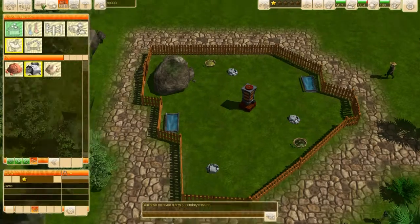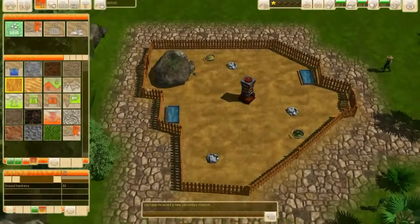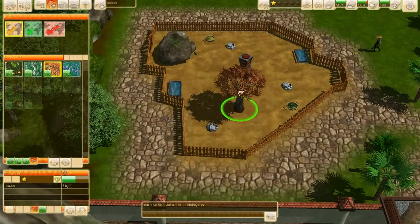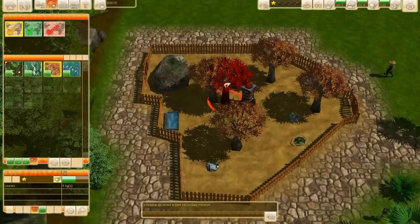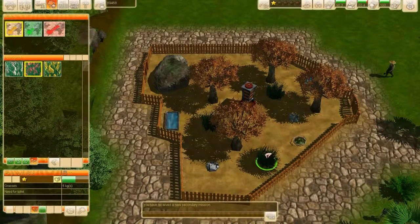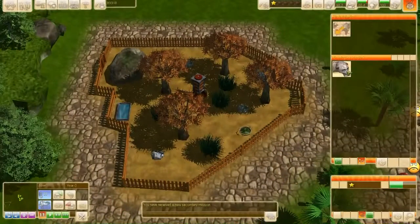They need some stones. The ground is savannah grass because that's where they live, and these kinds of trees and some bushes as well. It's very small guys, I know — it's just budget, just to get this achievement done.